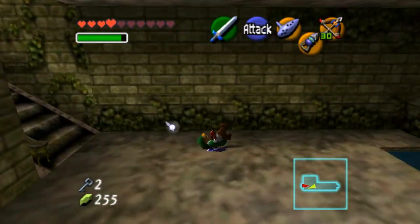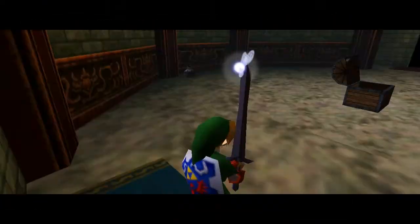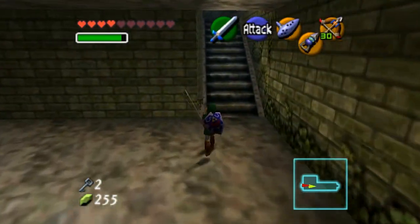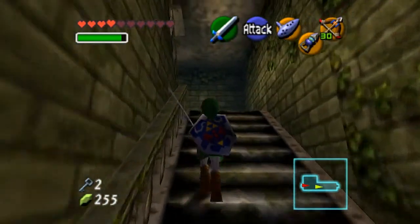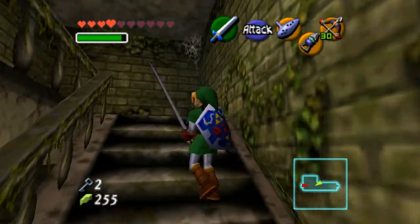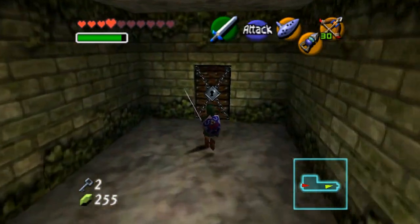So we fill the arrows bar and go into here. Actually no, that's where we came in, so we have to go to the top. This one has a locked door, so yeah.